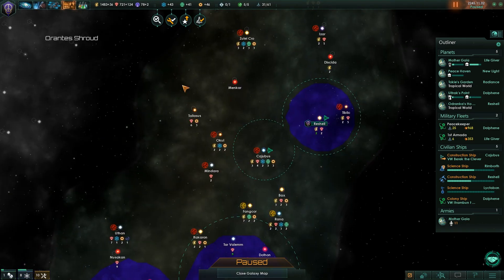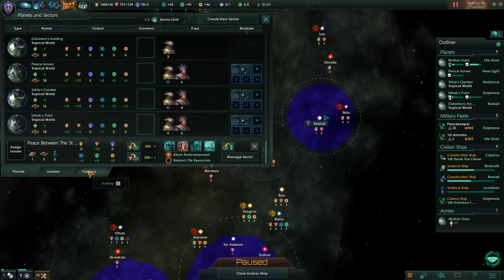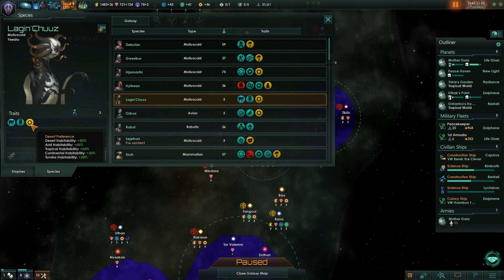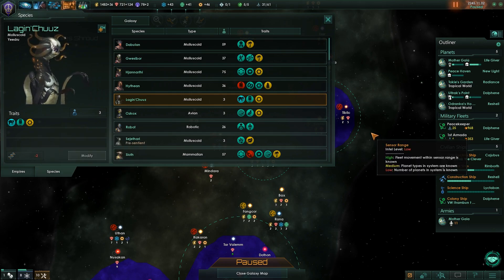For the desert worlds, there's actually a nice species for desert worlds. Going to the Contacts tab — these guys, Log and Choose, they're good for deserts. So we could take these guys and get them onto that desert world as part of our empire, but we can't do it yet.